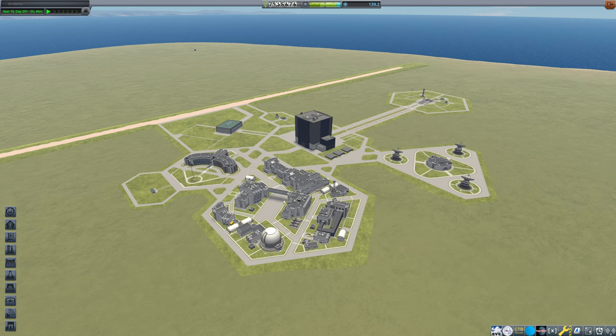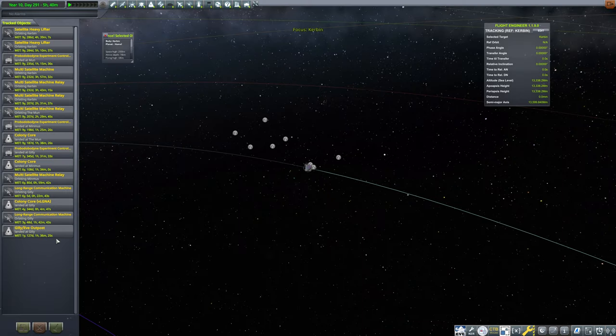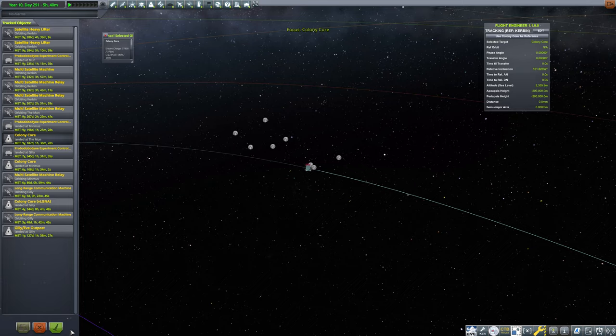Easy peasy. How much money do we have right now anyway? I know we spent a lot on this colony, but we've got almost 8 million — no problems there. Looks good. We could probably max out our space center, but let's go ahead and head to the colony core at moon.